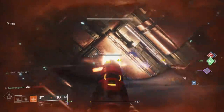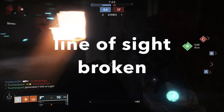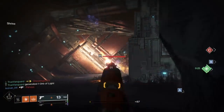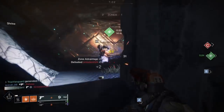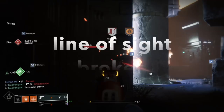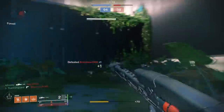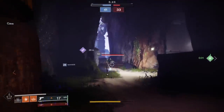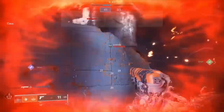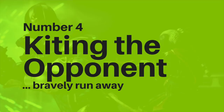Every time you break line of sight, you introduce uncertainty — they don't know if you've gone high, gone low, pulled out a different weapon, or tossed a grenade. Breaking line of sight frees you up to do some cool stuff. Once you've broken it, you can bait them into pushing and be ready to deal with them. You can jump back the way you came, go over their heads, slide no-scope them — whatever you want. It's generally a good tactic to break line of sight and then go with tactic number two and hit them with the top down attack.